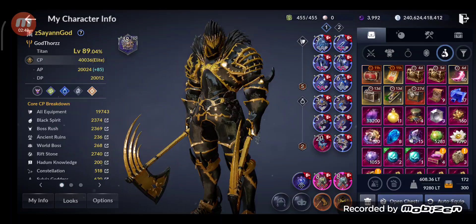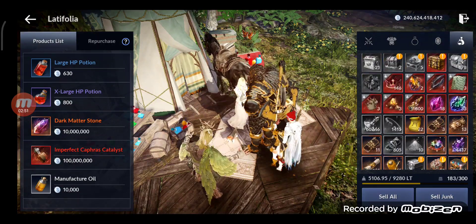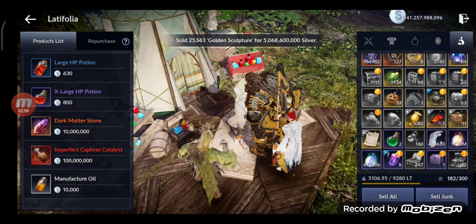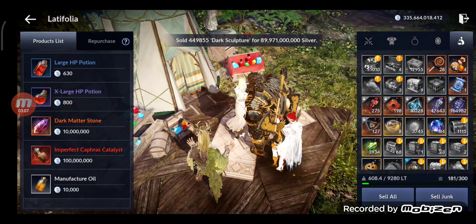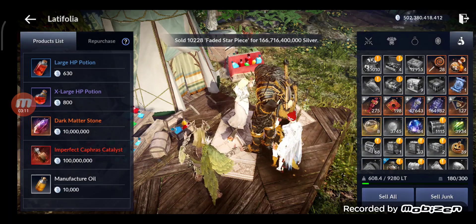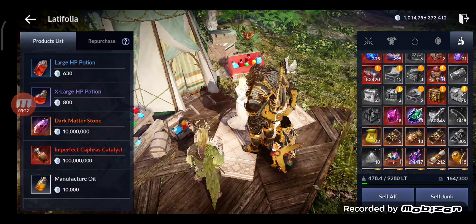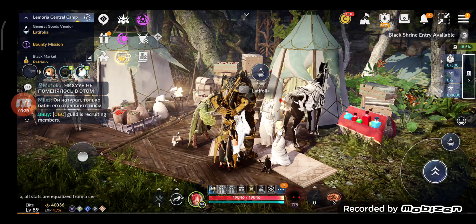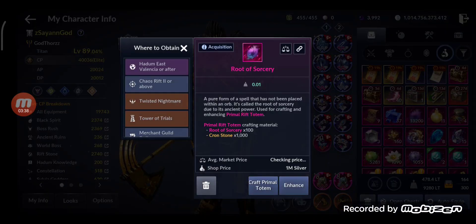Now I'm gonna sell items to get silver. I have 240 billion already — selling various items including Pirate Golden Telescopes which give 89.9 billion. I made 295 billion from Pirate Golden Telescope alone, reaching 1 trillion silver on this new account. Pirate Island is still one of the best ways to make silver. I'll use the silver to buy more Sorcery materials and other upgrades.